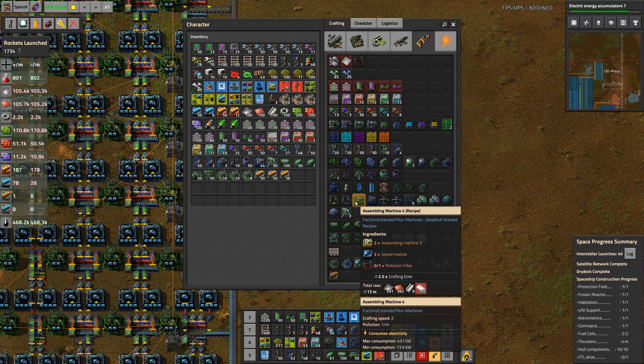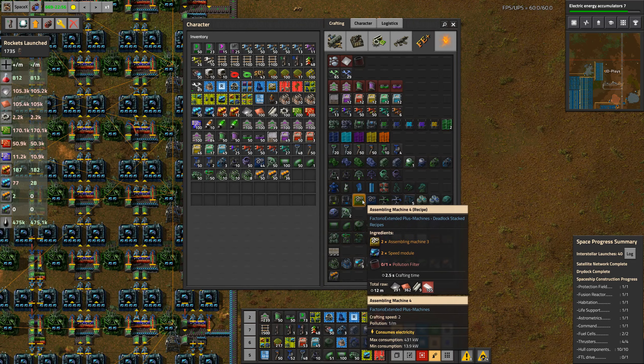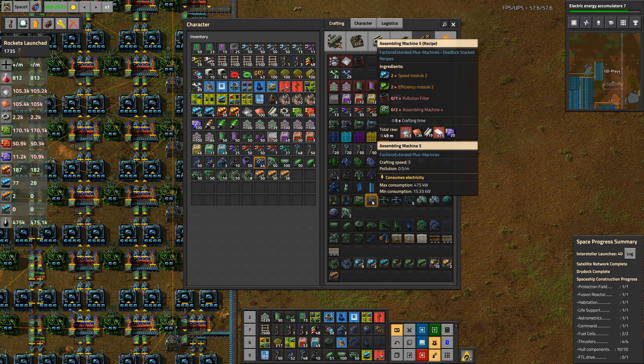Factory Extended gives two extra tiers of every single type of belt, solar panel, power pole — everything like that. It's mainly there for UPS saving. Having machines that go faster means I hopefully need less machines, which means hopefully I don't hit a UPS limit — which we already hit like week two or three of this series.